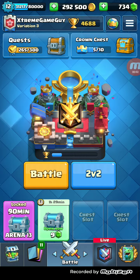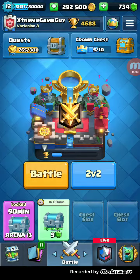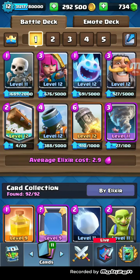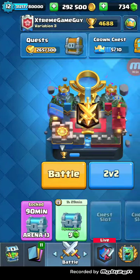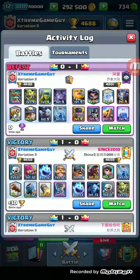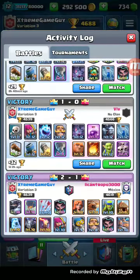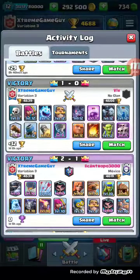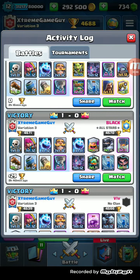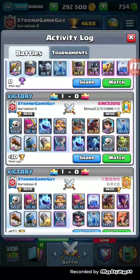Hey, what's up guys, it's Extreme Game Guy here. I hit Challenger 3! My mortar deck — my tried and true 2.9 archer skeletons mortar deck — has been working really really well. Looking at the activity log, this was me getting hard countered in classic decks, but look at all these wins. I lost yesterday, and then today's push started here — win, draw, win, win, win.